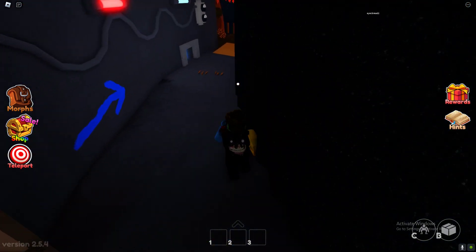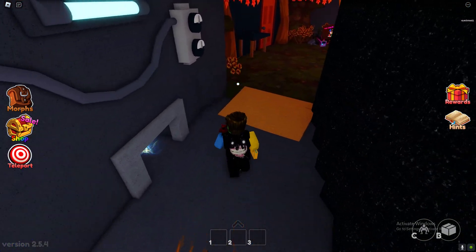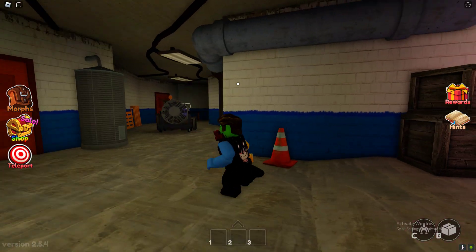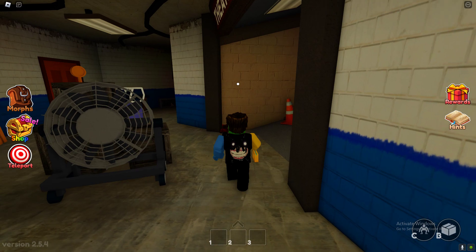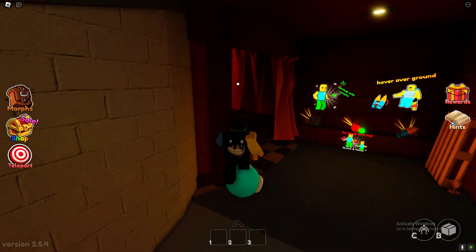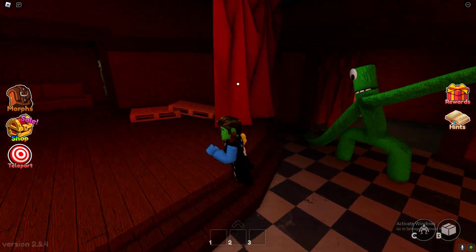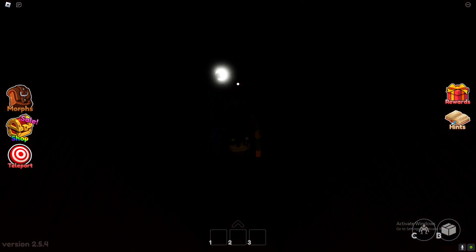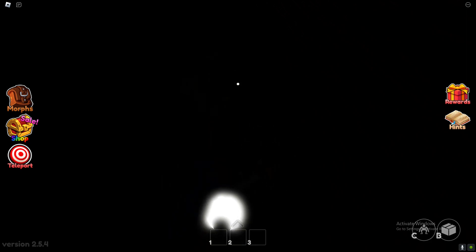Next up guys we'll do rainbow orange brown. Let's do rainbow red — right in this wall you get rainbow red.